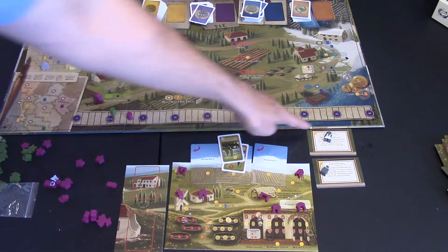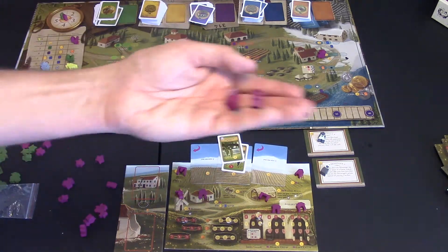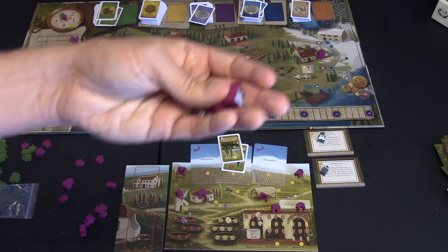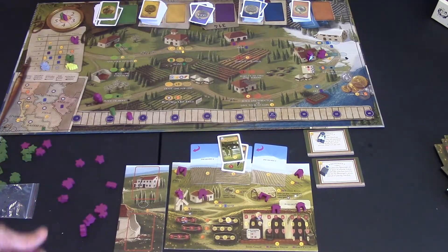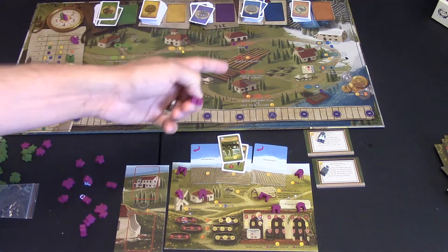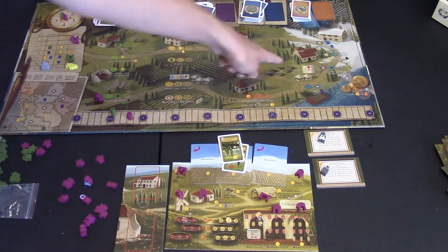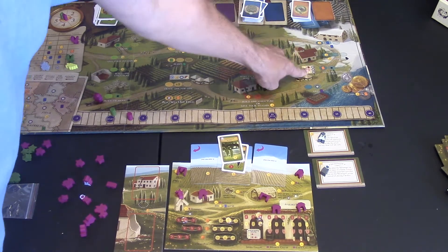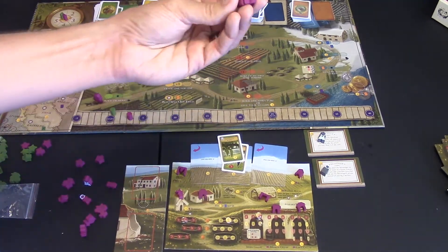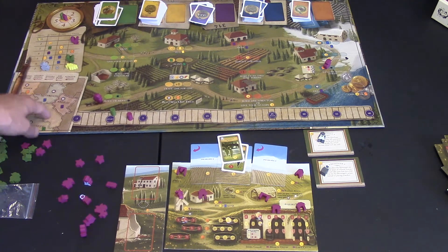Instead of a regular worker, you can train a special worker — a merchant or a messenger. Every player has meeples of their color representing these roles. If you want to hire one, just put them on the board and they go into your hand at the end of the next round. In winter you can also sell wine: one red or white for one victory point, a blush for two, or sparkling for four. Placing in a bonus spot also gets you a building card or lets you place a star.